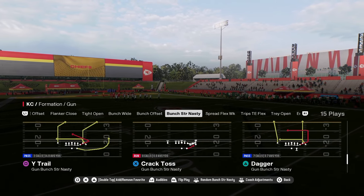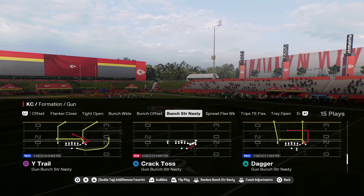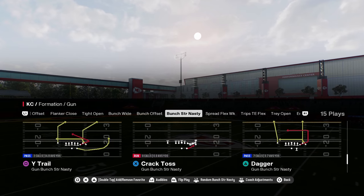The play dagger in the gunman strong nasty formation in the Colts offensive playbook is one of the best plays in Madden 25.